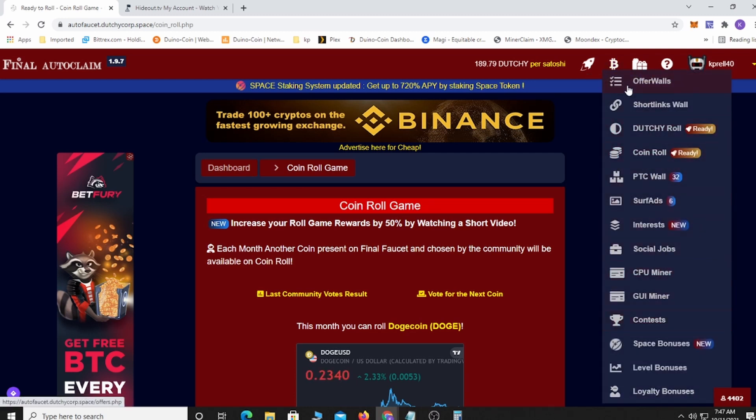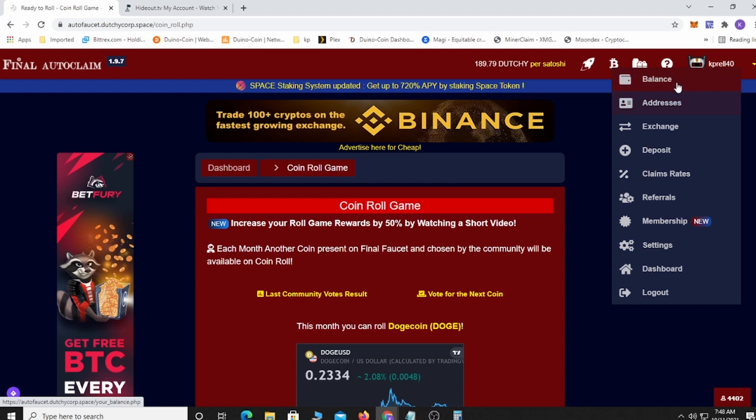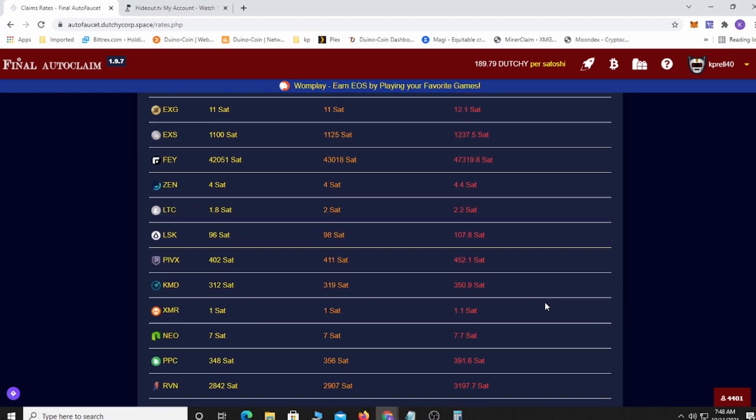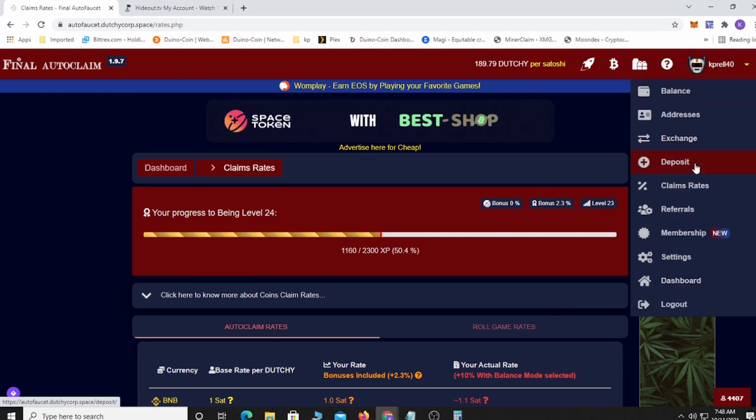There is so much on here to do. You can come over to your account and see all your balances and addresses. You can also exchange coins — going from coins you're collecting to another coin if you want. The claim rates are listed there too, and they vary by level — the higher your level, the more you make. It's a very easy site; pretty much set it and forget it. I've been running it non-stop over the weekend and it's been doing great.